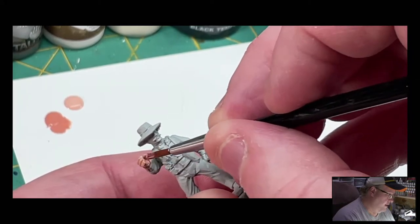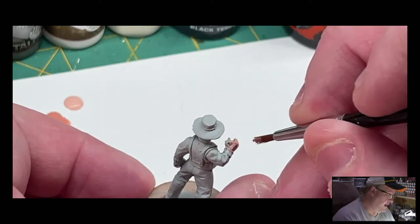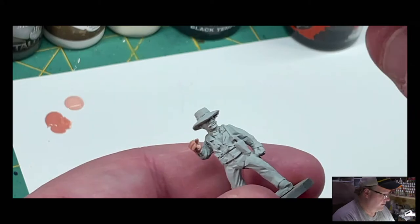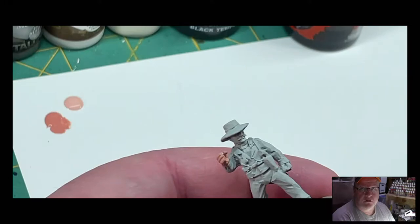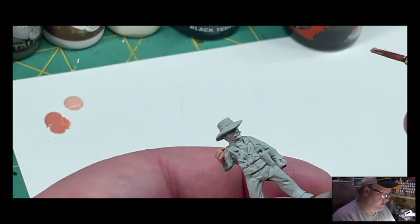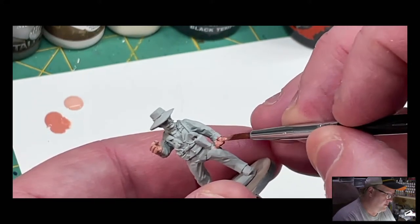We'll want to recolor his mustache after we get all the skin painted. We'll come back and hit that with our gracier base coat — our gracier base paint — to get us back to the normal paint so that we can then do the mustache. So I'm going to finish this up and we'll be right back.